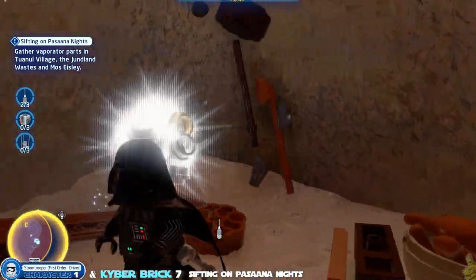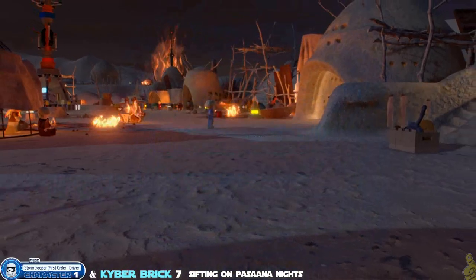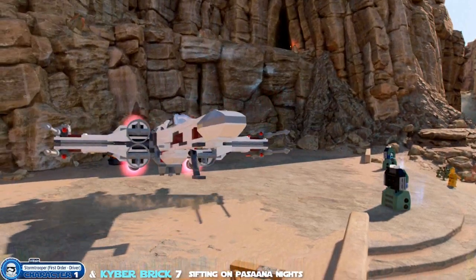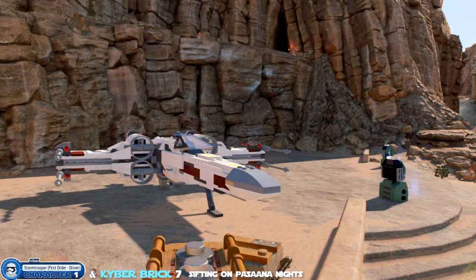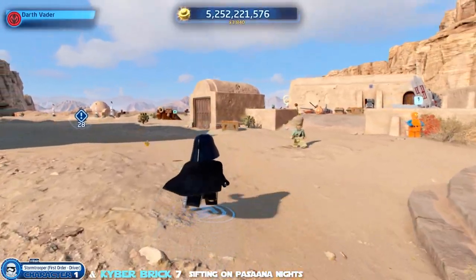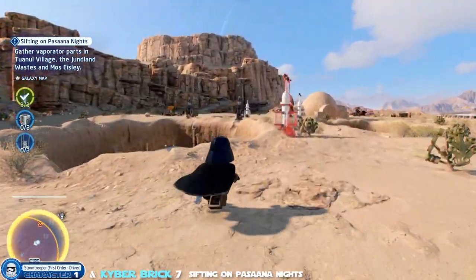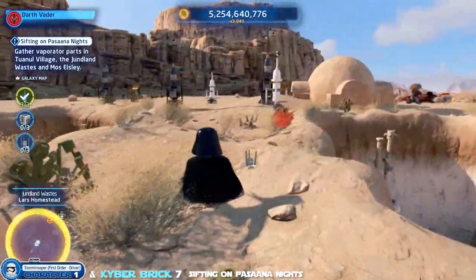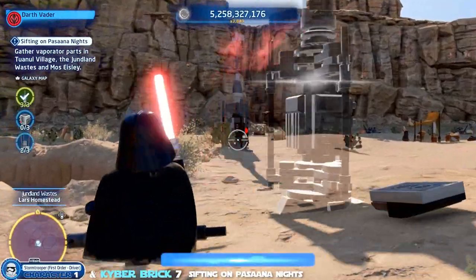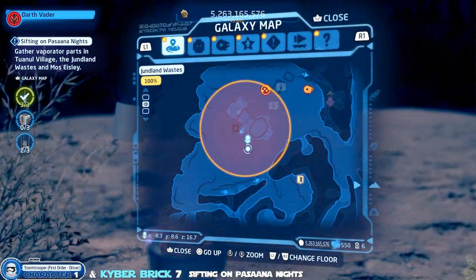Just smash the boxes and collect the items that pop up. Next we head to the Junland Wastes — we were just here last time, so it's a bit of a blast from the past. This quest likely wasn't available until we wrapped up those areas. Once we land, head northeast. The items are actually part of some weird antenna structures — blast and smash them until you get three.